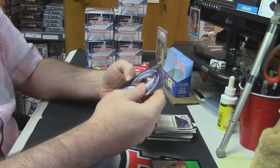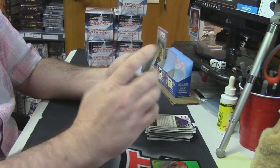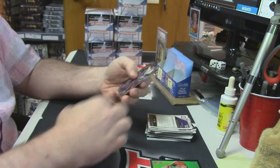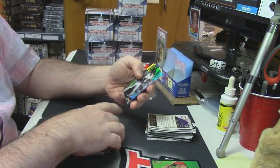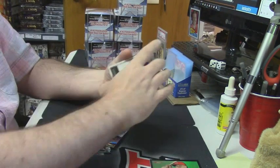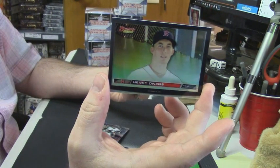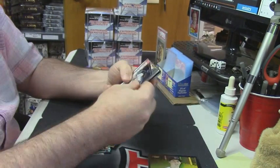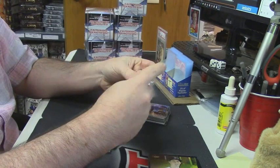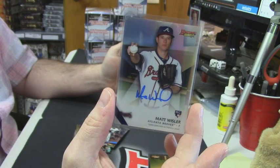It has a Reyes refractor. A Justin Upton 28 out of 50 gold refractor variation. Blackman Buxton mirror images. The Gordon refractor. We've got a Henry Owens HD. For the Braves. Refractor auto for Matt Whistler rookie card.